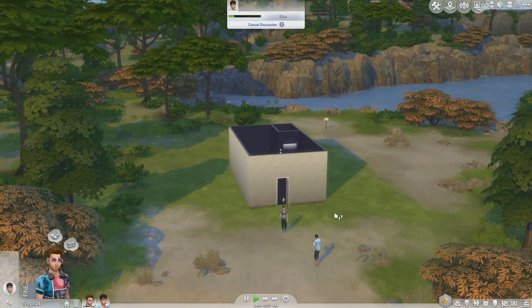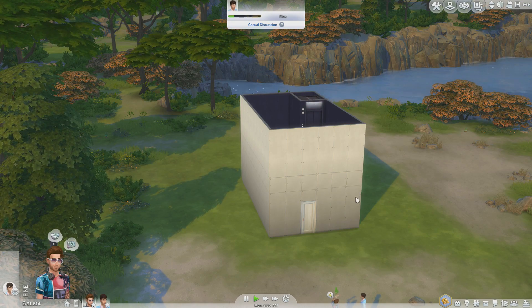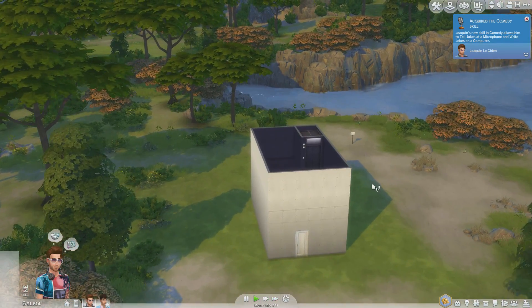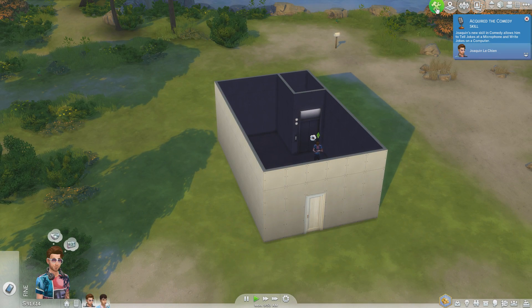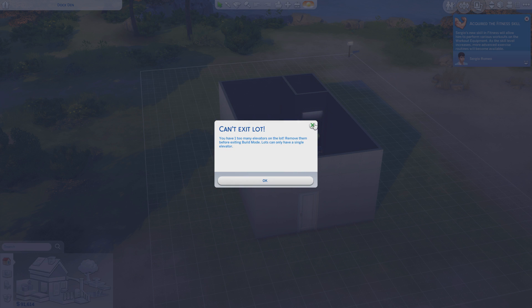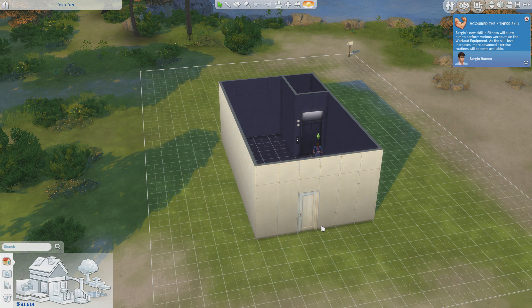No, it doesn't work. I don't know why that option came up, but when I click on the elevator nothing happens. It's still good to have it there just for looks. If you go into build mode and try to go back into live mode, the error comes up, so you just have to go Options > Manage Worlds and then go back onto the lot. Cool little idea overall, and the other idea for penthouses that you can actually use is a great idea too — go check that one out. Hope this has been useful, and I'll see you in my next video. Thanks for watching everyone, bye!